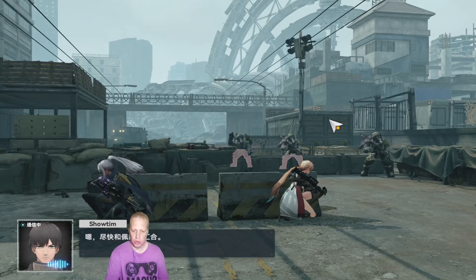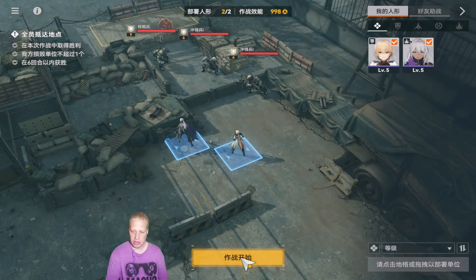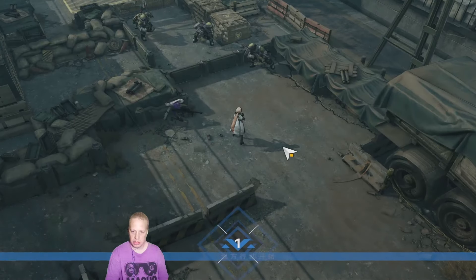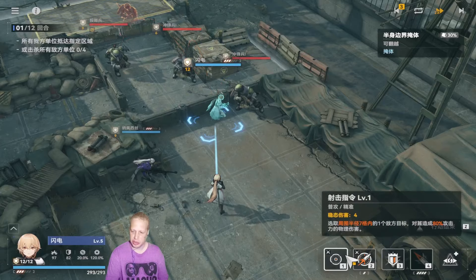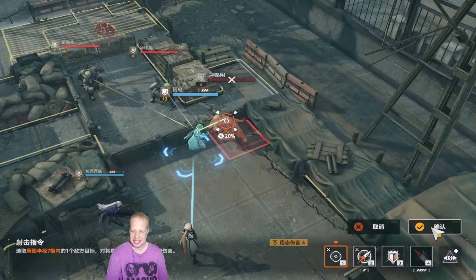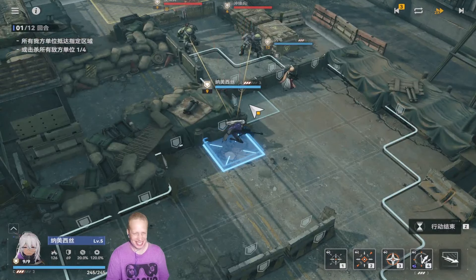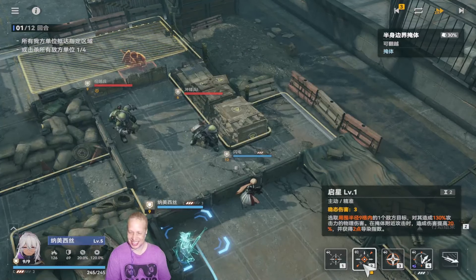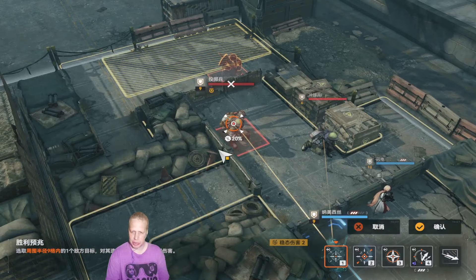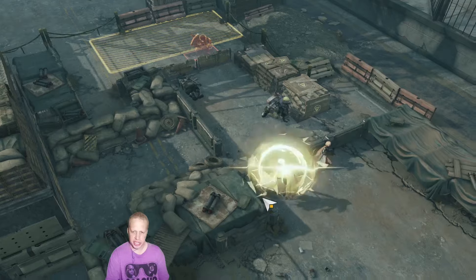Child soldier, ho! I like how these guys are just letting us run up to them. I guess I could have placed them better — oh well. I wonder what the 20% is. I think that might be crit rate, or maybe it's like armor penetration. I'm not sure yet.